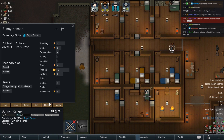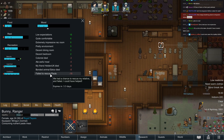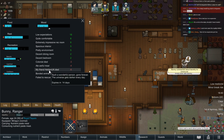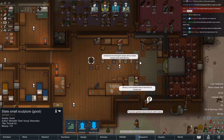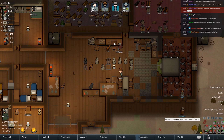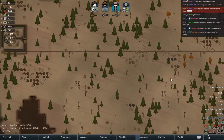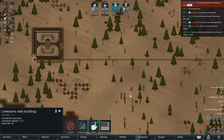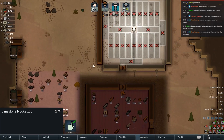Bunny is getting livid again. Bonded animal and Paula — eventually that will be over. Don't worry, you can bond with this other animal that we're going to carve up for meat and skin.